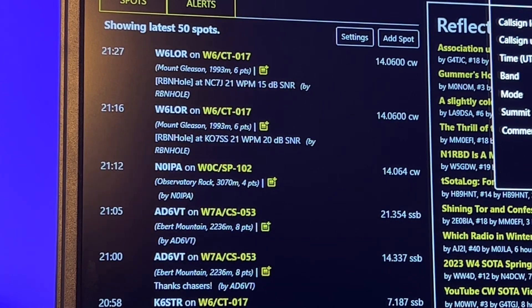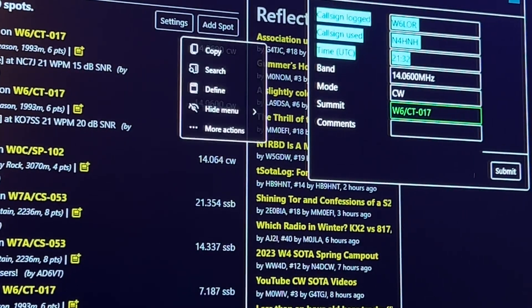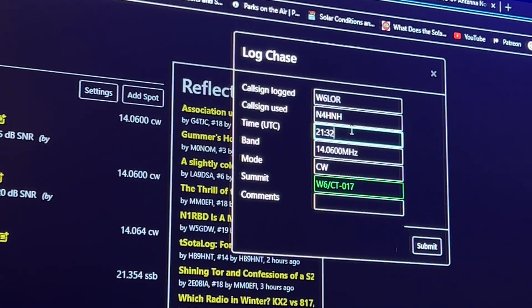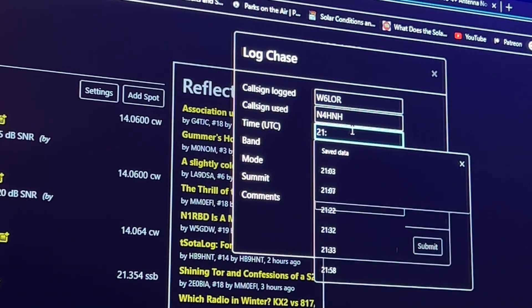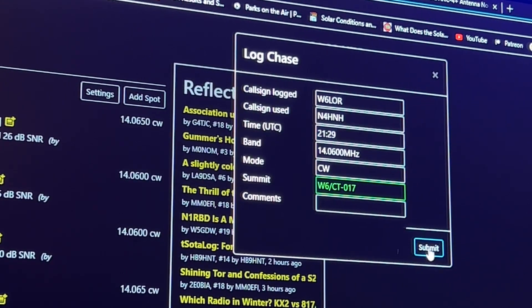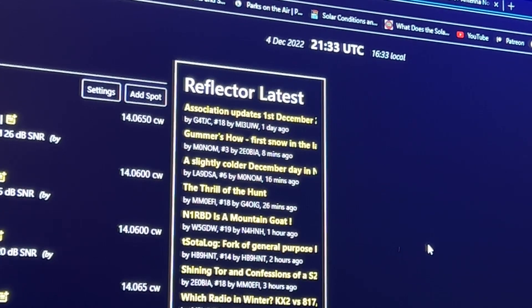And then it's going to pop up over here. Let me move over so you can see that pop-up. I'll move it over here. I just want to make sure that I get the time entered correctly. I worked him at 2129, so I'm two or three minutes late here. Logging it anyway — there we go, I hit Submit. Everything else is filled in for me; that's what makes it easy. It already knows his summit, frequency, call sign — all that's already done for me.